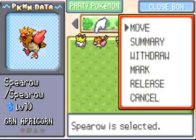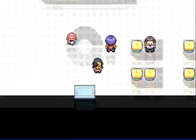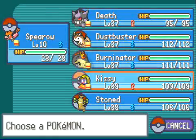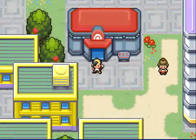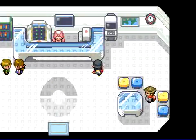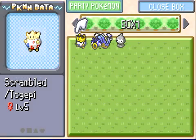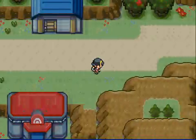Kissy can still learn Sleep Powder, but I actually have the Lovely Kiss move that has the same accuracy and also puts things to sleep, so I don't really need Sleep Powder. I could've sworn Gengar could learn it in Liquid Crystal — I guess they fixed that bug. Which is actually kind of broken when Gengar learns Sleep Powder because it's so much more accurate than Hypnosis. Also, I don't have a flyer in my team — keep forgetting that. So I have to use Spearow because it's the only flyer I got.